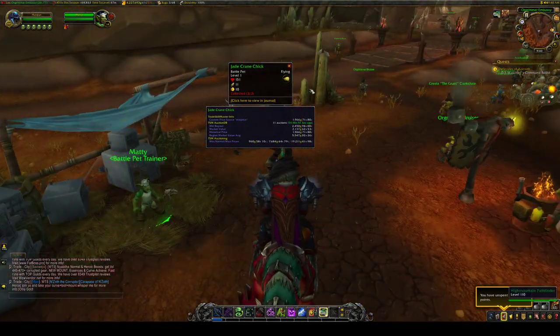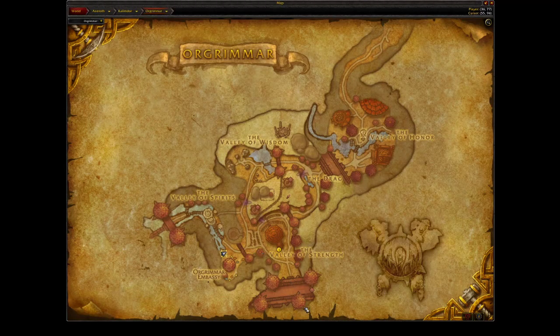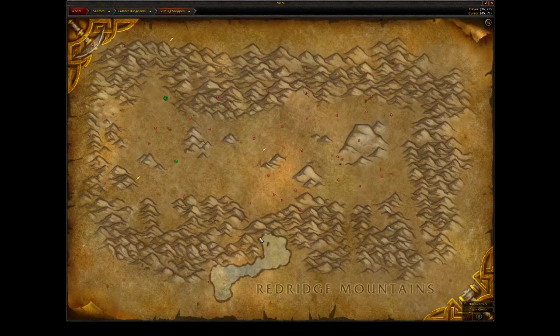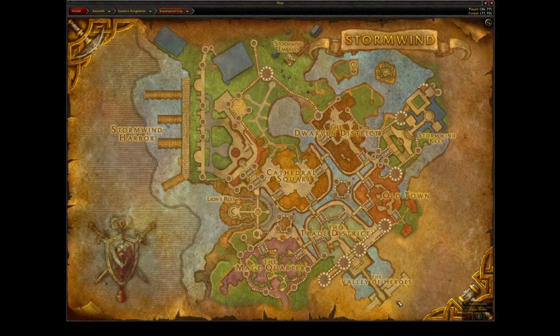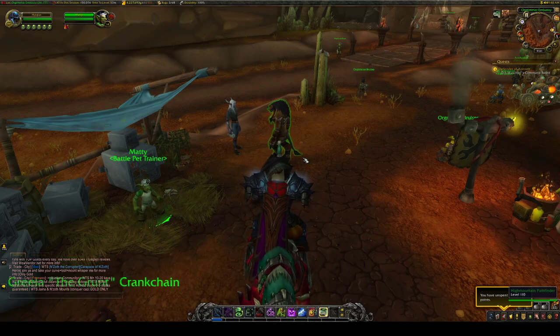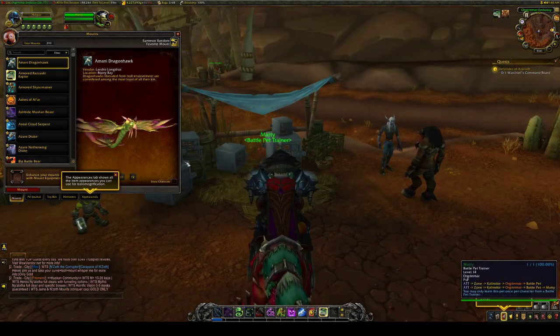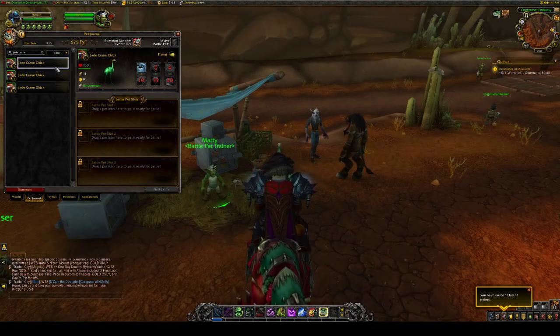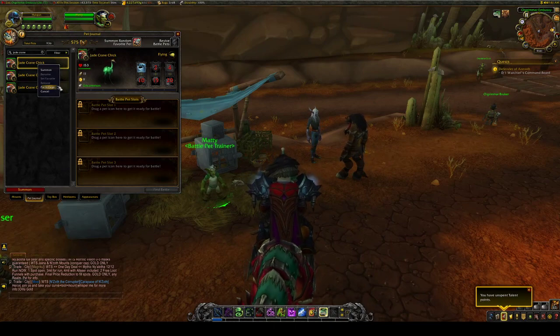It doesn't really matter if you do this Horde or Alliance. If you do this on Alliance side, it will take a bit longer. As you saw, on Horde we came through the Valley of Strength and went directly west. For Alliance, you enter through the Valley of Heroes and have to make it all the way up to the Dwarven district and around to where the battle pet trainer is. So I would recommend doing this on Horde no matter what, because this auto-cages — though if you play Alliance, you can just right-click to uncage or put it in a cage after you've already done this.